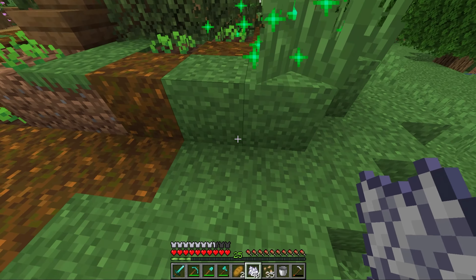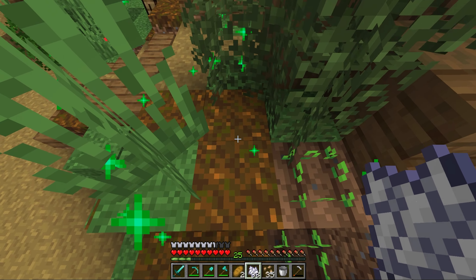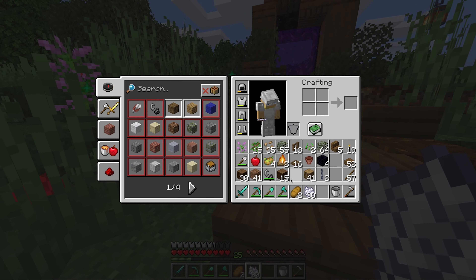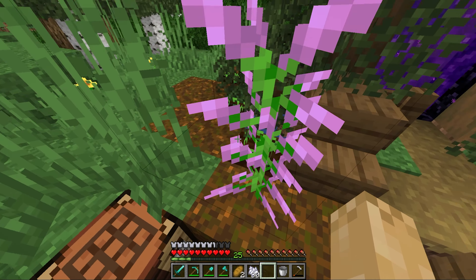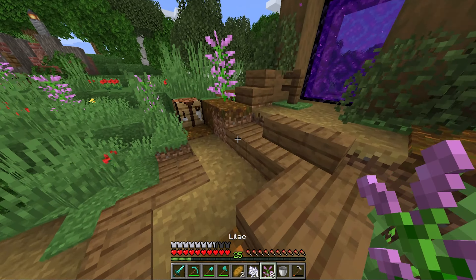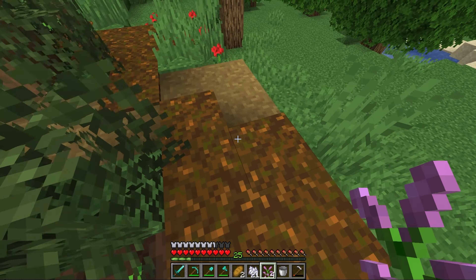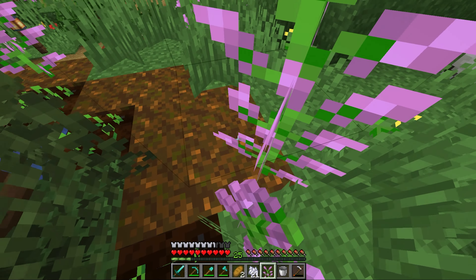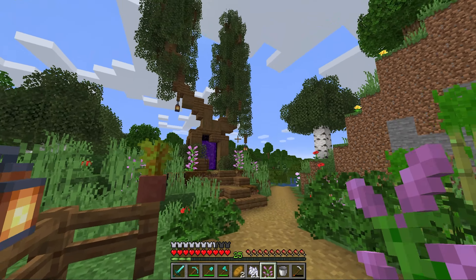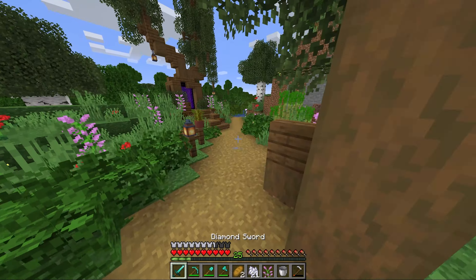We're almost done here. Once we get this finished up, I found out that nothing grows on podzol. But you can place lilacs and stuff on them, so I'm going to bone meal a few of these and go around and place a few in. Once we get into the nether, I'm going to grab some crimson vines and warped vines to place around — that could give off a pretty cool look, especially with the red. I think that is looking pretty good. It definitely adds more to the village. We're not going into the nether this episode as much as I want to.